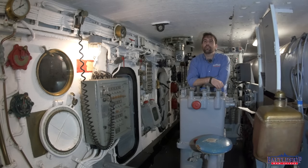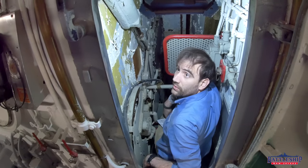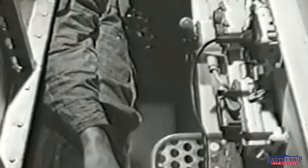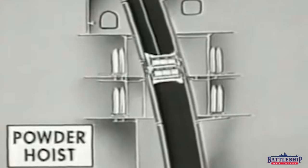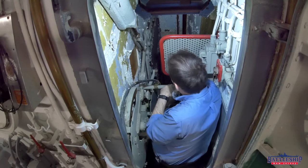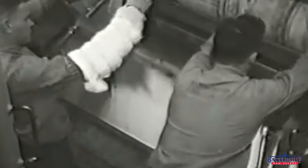The next position is called the powder hoist operator. There are three of these positions — left, right, and center. I am currently in the left powder hoist operator's booth, lifting powder to the left gun barrel. I'm doing two things: operating the hoist to bring the powder up from below, and controlling the door so that when the powder elevator arrives, I can open it and the powder can be passed out to the actual handling room.